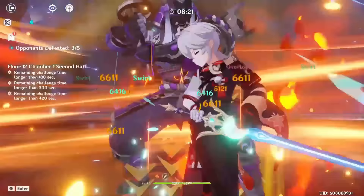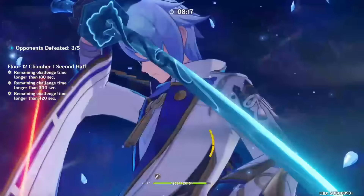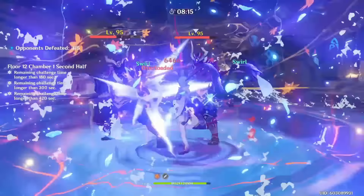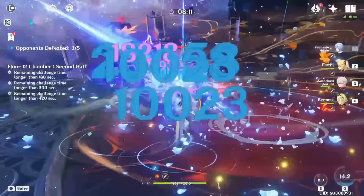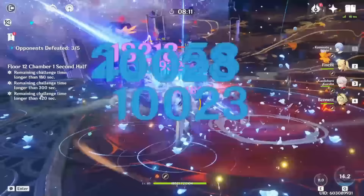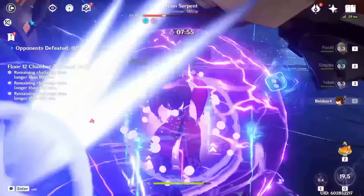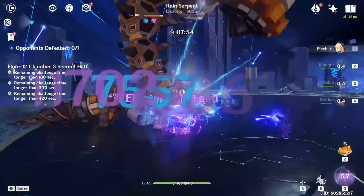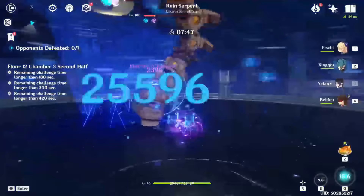On top of that, I've seen some misinformation floating around about Fischl being not that great or expensive to build. I really wanted to clear the air and explain why she's so good and why she's used in so many meta team comps. In this video I'll start by explaining the different parts of her kit that make her so strong, then give a quick rundown on how to build her in terms of artifacts and weapons, although I will make a more detailed updated Fischl guide after Dendro or Sumeru is released, because I believe Fischl will get even stronger after that comes out.